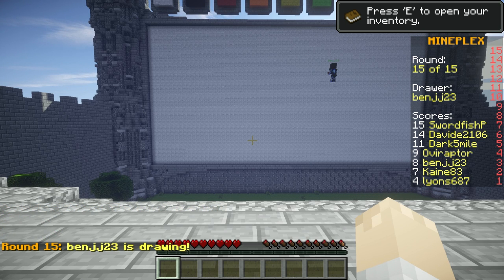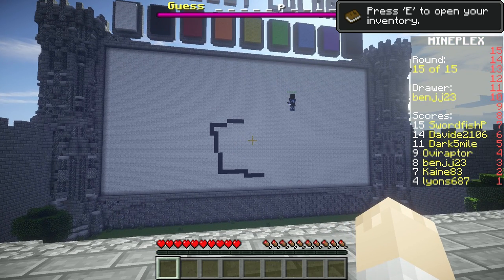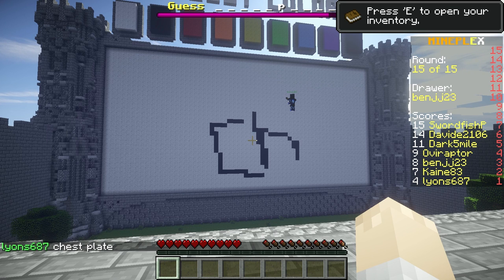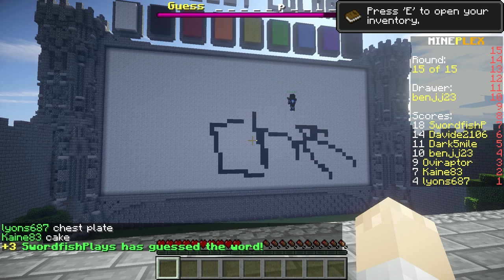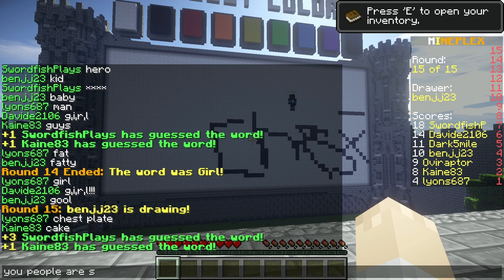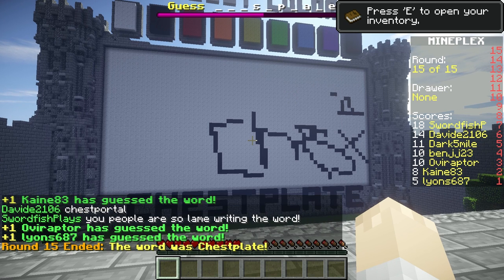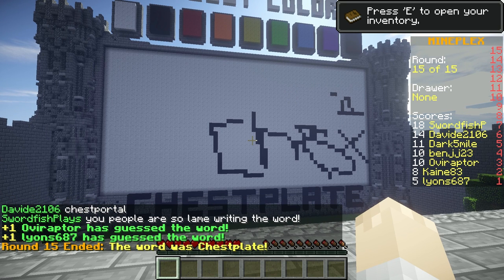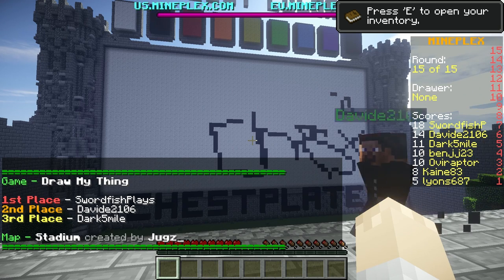This long word is covered by the "press E to open your inventory" UI. I still haven't seen it. Blank-blank-blank-blank-P-blank-blank-blank-blank. Someone else guessed it but they put a space in it. I can't type. All right, I got there. The three of us got it — that's good. He just typed the word in chat! I won!